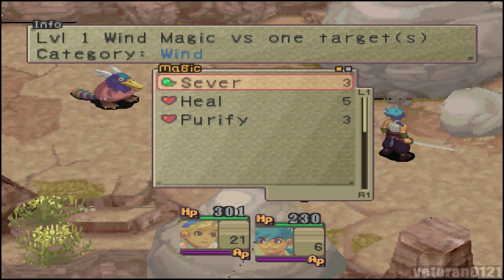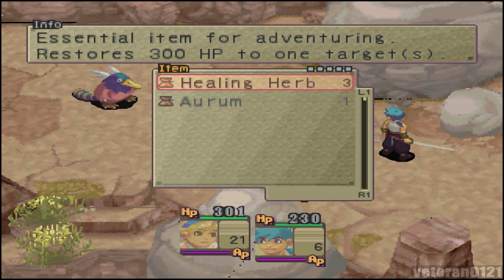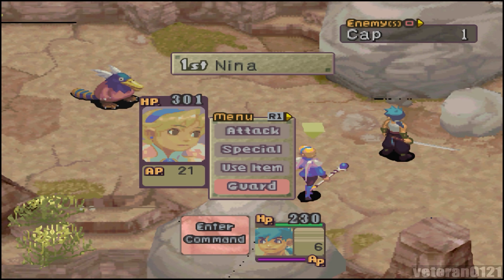You can attack normally, use your special — in Nina's case she has magic she can use. She doesn't have any skills yet. You can use items and you can guard. Interesting thing about guard is it functions as guard did in Breath of Fire 3, but it also functions as examine as well. In Breath of Fire 3, there was a separate command for examine, but in this game guard and examine are combined into one action. So if you're trying to examine enemies' skills to learn them, all you have to do is guard.